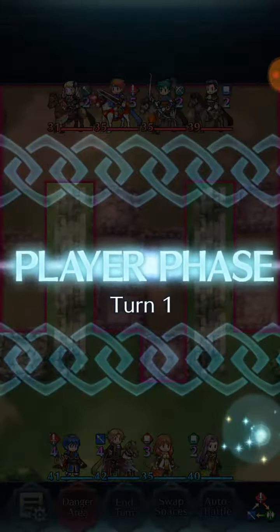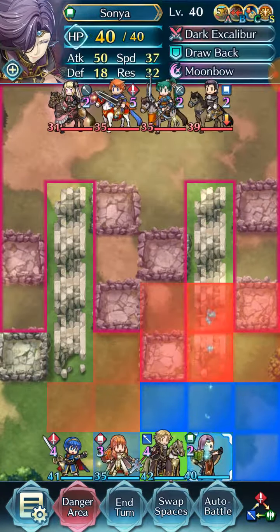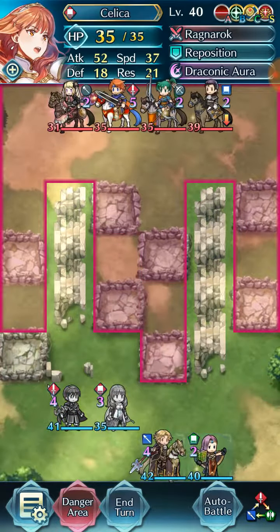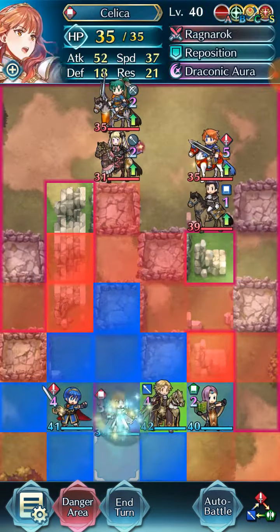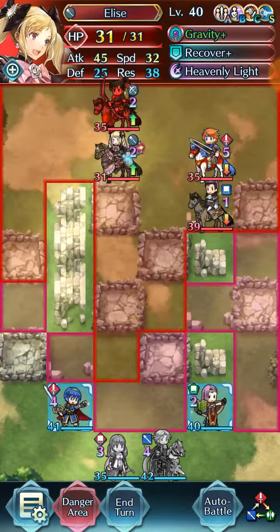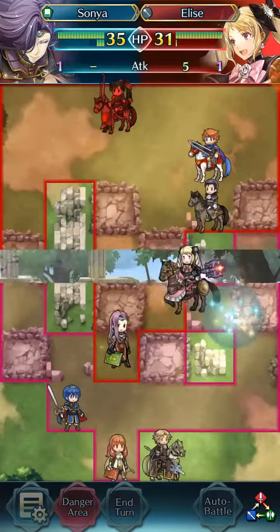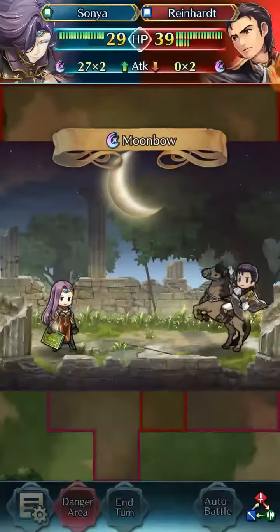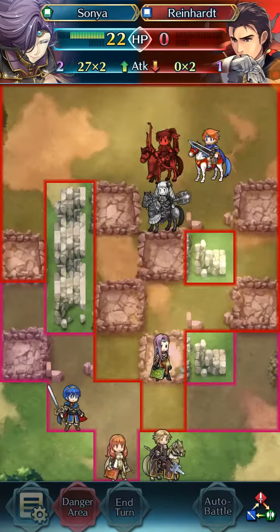Okay, here's the plan! We need to somehow get Sonya up there. We need to have Sonya tank hits from Reinhardt. Good news is they don't have a dancer — you need a dancer when you've got a Reinhardt! She will probably... I didn't know I was trying to kill Reinhardt! Plan worked! Unless he has something — yeah, he's only got Moonbow. Goodbye, Reinhardt!